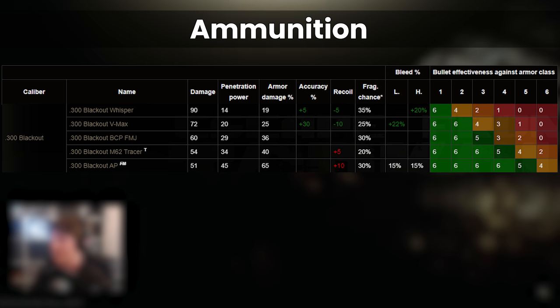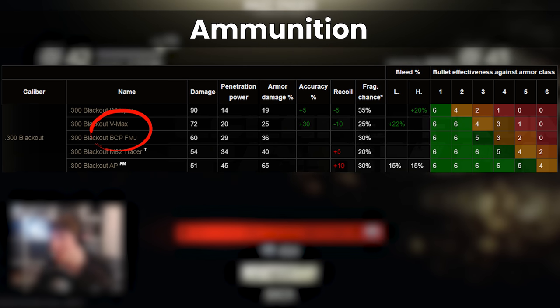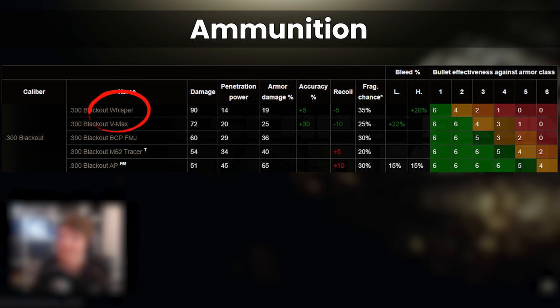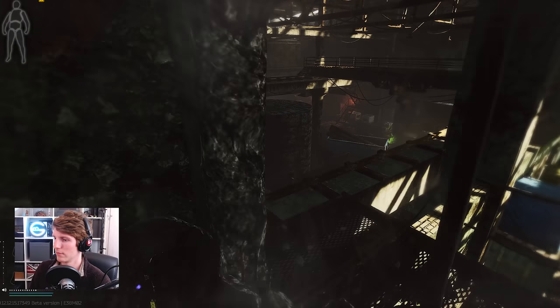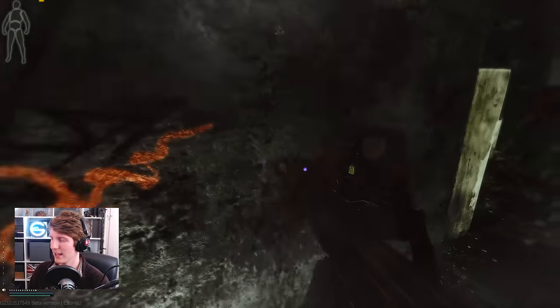BCP FMJ is not that far off M62 given it's already out of the good range versus armor, and at 91 rubles it's very cost-effective — but the MCX is not really a budget gun, so I wouldn't recommend it, same for VMAX. I've never really considered Whisper seriously, but if you're into the leg meta, it could work: with 90 damage it's superior to Warmage and kills in 5 leg shots, which is not many at 800 RPM. That said, I still think the ACP Vector and the P90 are better for leg meta — the Vector for damage with RIP, and the P90 for fire rate and mag capacity — but it's an option.